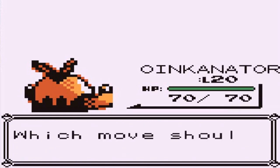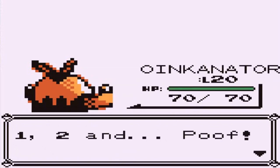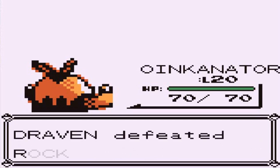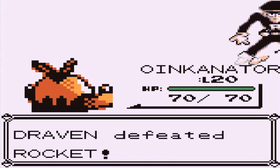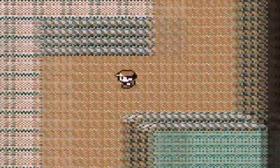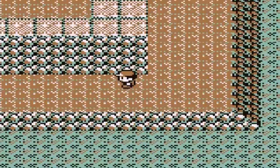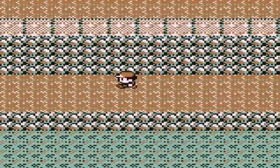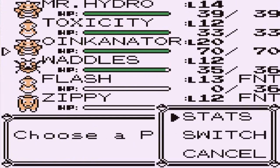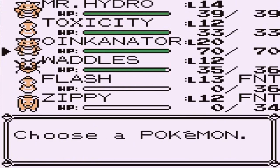Oinkinator is learning Smog — let's take away Tail Whip, we don't really need it. Smog is a Poison-type move. At the cost of one of my Pokemon, this guy is steamed — yes you are. I hate these Pokemon. I swear eventually I'm going to capture them. Flash has fainted, so both our Electric-type Pokemon are gone. Toxicity, we — you can do it! I believe in you.